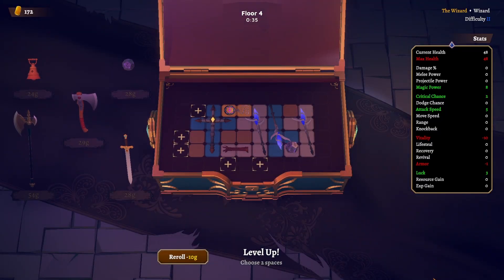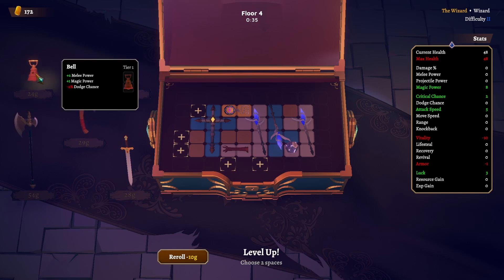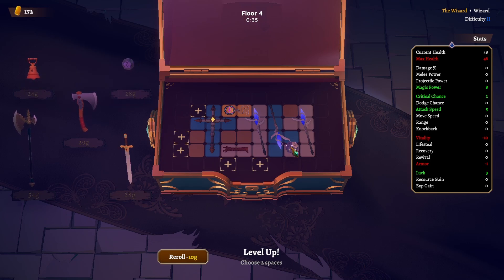Only one level up though. We want range, magic power, and attack speed. But this is again less attack speed. If I had to guess, luck had to play a role again with this tier 2 crosswand. Only two spaces unfortunately.